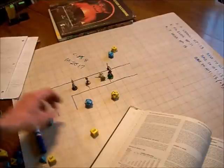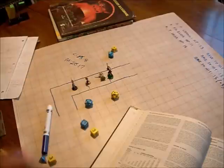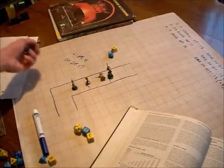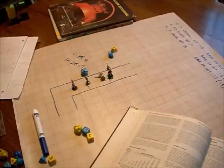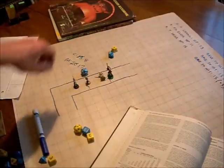We'll roll monster initiative first — a 3. Party initiative — 6. So the party has initiative and we can get Ursula's bullet off first. Since there's only one target now, we don't need to do a random determination of who it hits. Ursula needs a 15. She rolls an 8, and with her plus 3 that's only 11 — that's a miss. We can say that the shield is taking effect now, and the Minotaur moves into position.